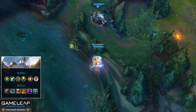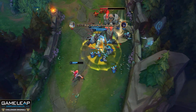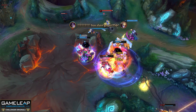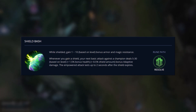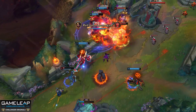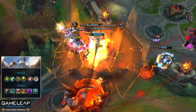Shield Bash works great on Galio — even against full AD bot lanes, as long as your shield is up you gain bonus resistances from your passive, and your next auto after the shield refreshes hits that much harder. It's free resistances, similar to Conditioning which gives 9 armor and magic resist after 10 minutes, but with added damage. For items, start with Relic Shield, then Merc Treads or Ninja Tabi depending on the enemy — you don't want Mobis here, as defensive boots have incredible value on Galio. Then rush Stoneplate.